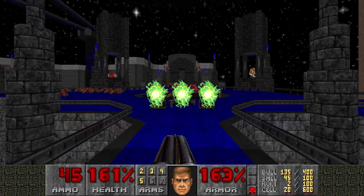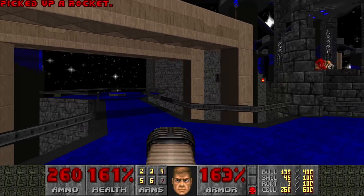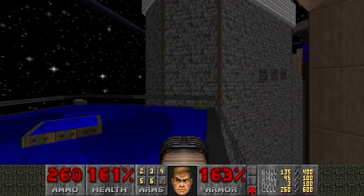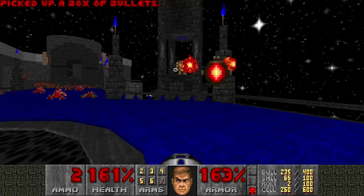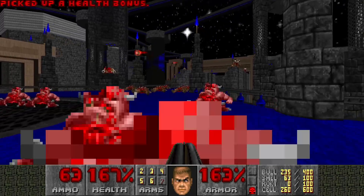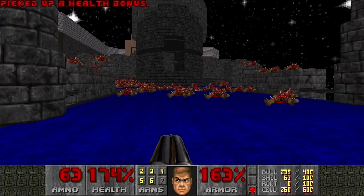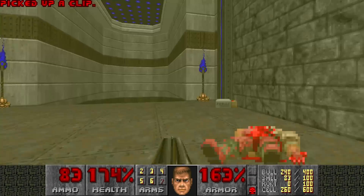So this is when the plasma teleports in. Now if there was a big group of imps here, there was a chance the plasma would not have teleported in. But we're good now. The goal of this map is to press three switches, and then you gain access to the final area.